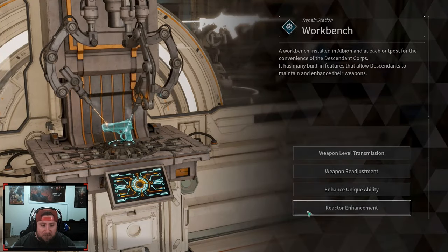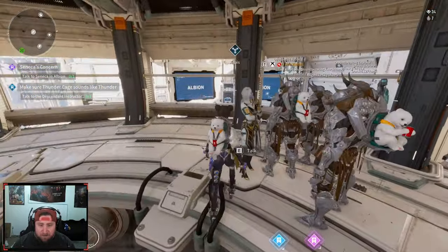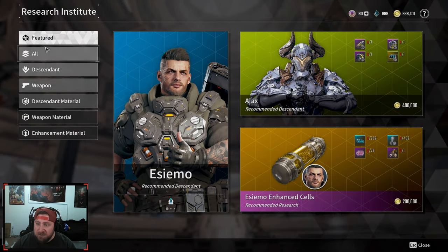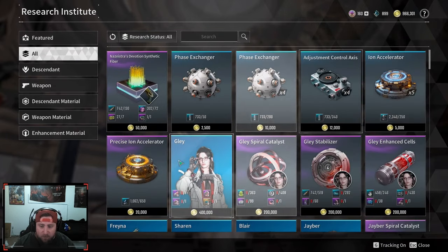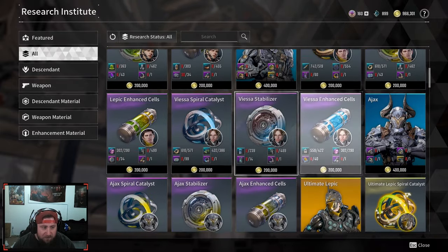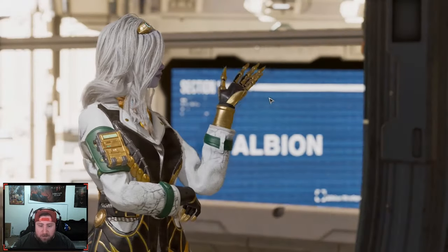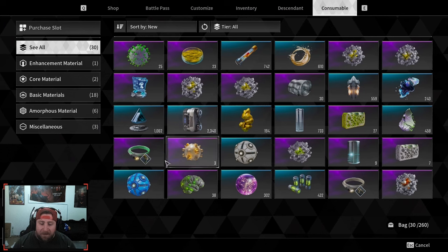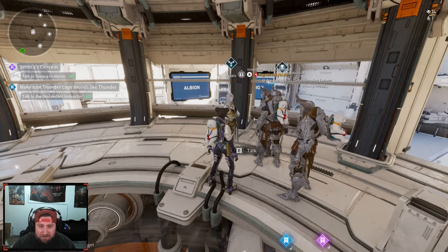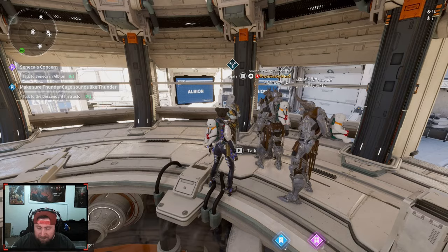Before we start, let me show you — we're going to go over here to Anais. When you talk to her you can come into research requests. Go down to 'All' and what you're looking for is the phase exchangers. You can do one of two things: you can build these or you can craft them at Anais to do a research request. It takes about 10 minutes to do them.